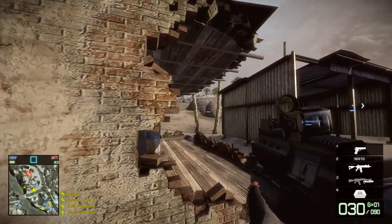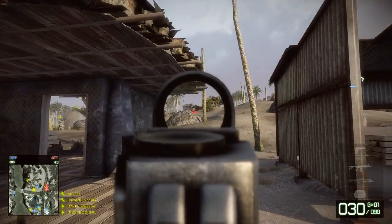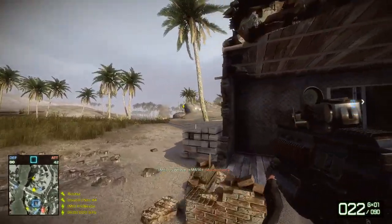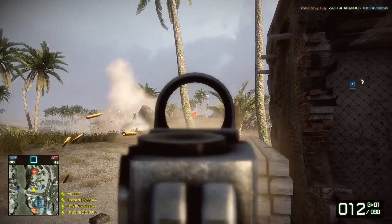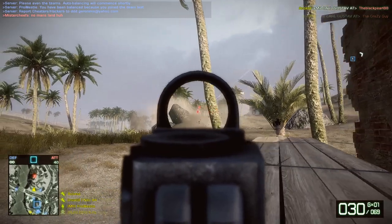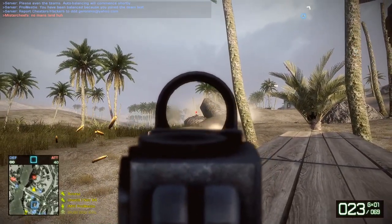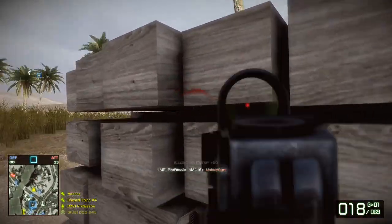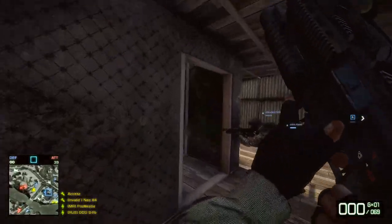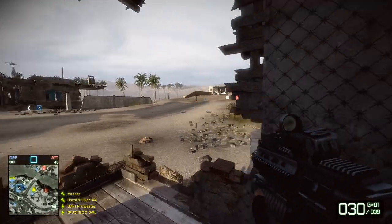Starting with Bad Company 2, my long-time favourite. The M416 here comes in as the 6th rifle unlocked in the Assault class and you need 35,000 points to obtain it. It's a solid choice of assault rifle, fitting right into the role it was designed for — taking people out quickly at short to medium range.